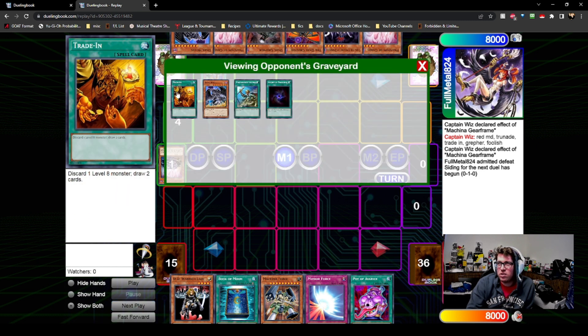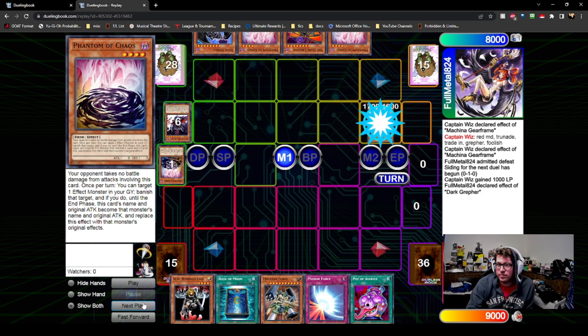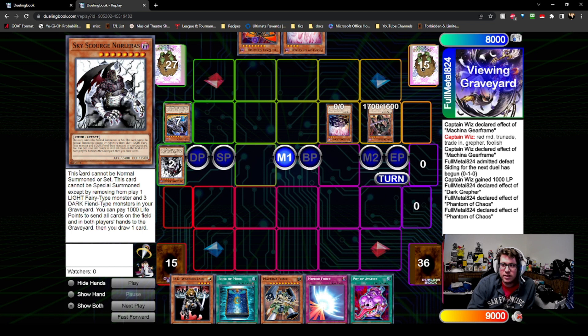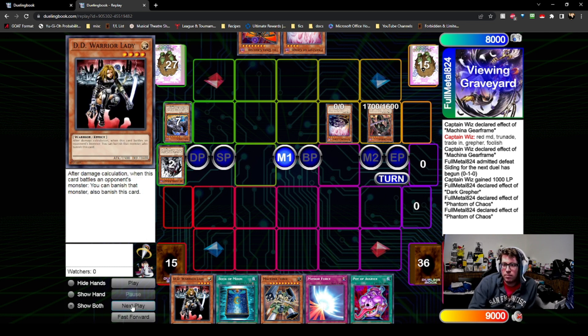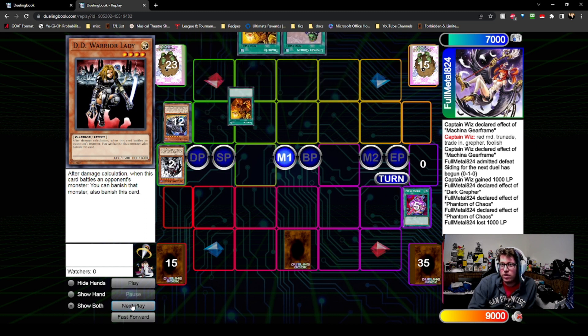He's just digging — going through a lot of cards: Rota, trade-in. Phantom of Chaos banishes the Skyscourge to copy the effect. You can pay a thousand life points and send all cards on the field and both players' hands to the graveyard, then draw one card. So he's basically resetting the whole thing and putting himself at a plus one, while putting me on top-decking. He does that and draws a trade-in — of course he draws a target for the trade-in.